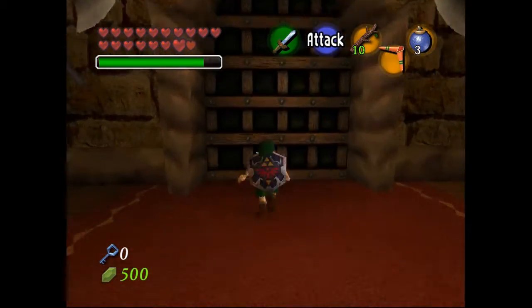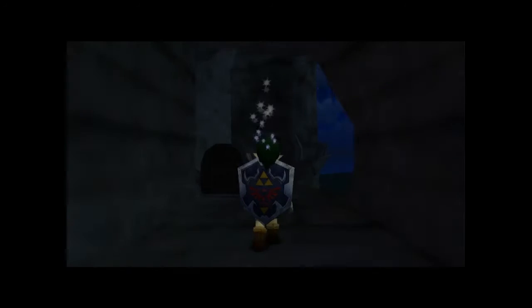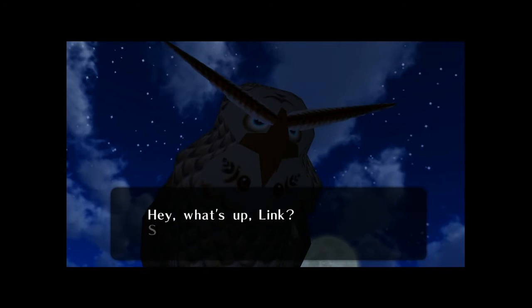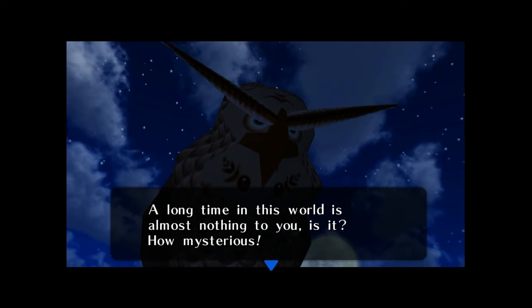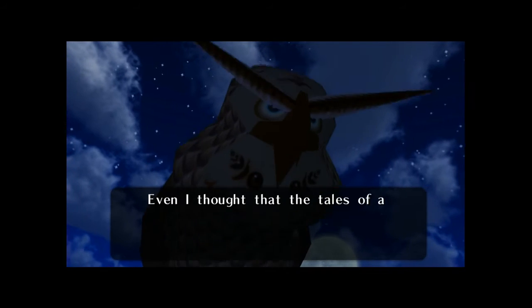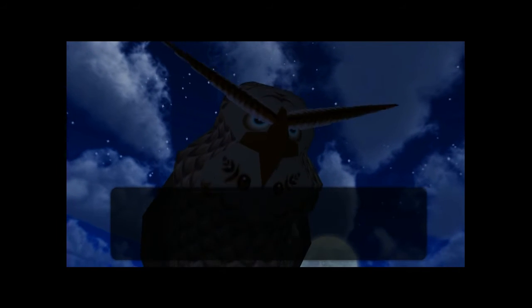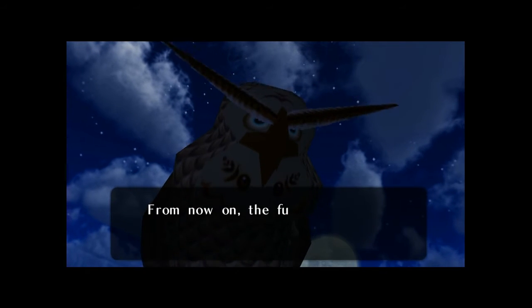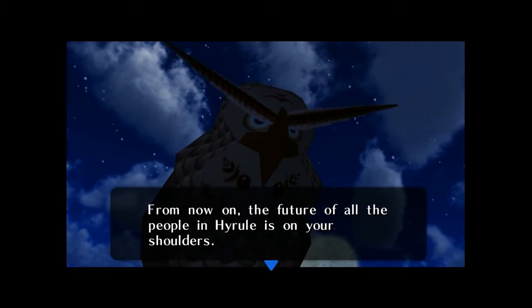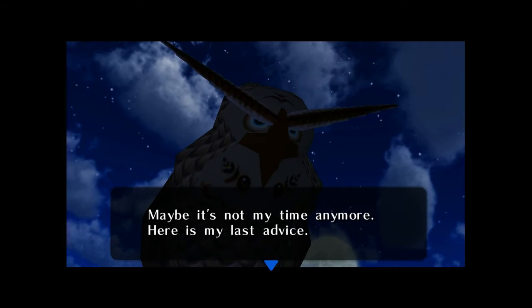We go through here, go up the hole. The owl appears: 'A long time in this world is almost nothing to you, isn't it? Even though I thought the tales of a boy who traveled back and forth through time was barely a legend, Link, you're fully matured as an adult. Now the future of all people in Hyrule is on your shoulders.' Way to load up on the stress.